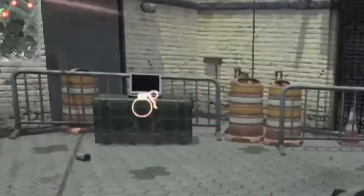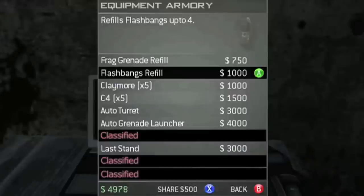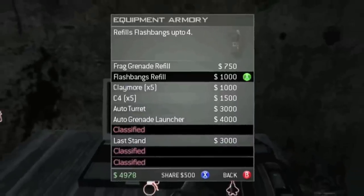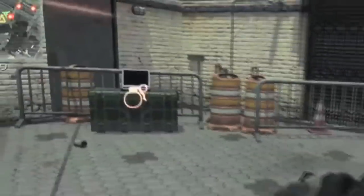Look where the grenade indicator is. This is where you can buy equipment like Claymores or C4. You can also buy the perk Last Stand, and you can also hit X to share $500 with a teammate — this is a pretty cool feature. It also looks like the headquarters from the multiplayer game type Headquarters, but it has a laptop on top.